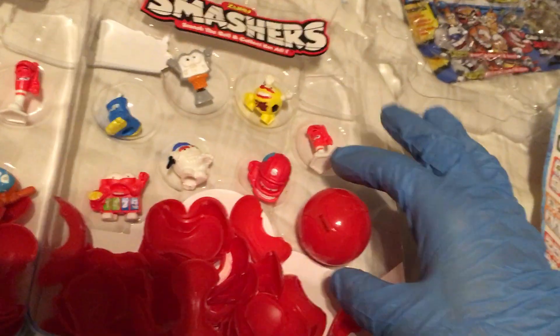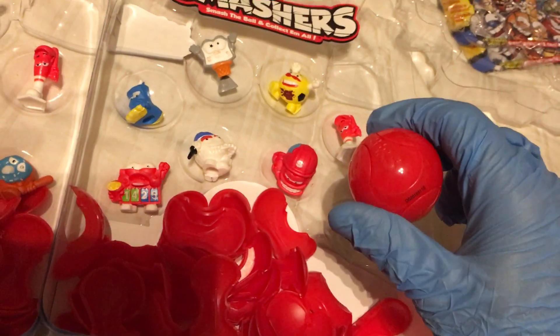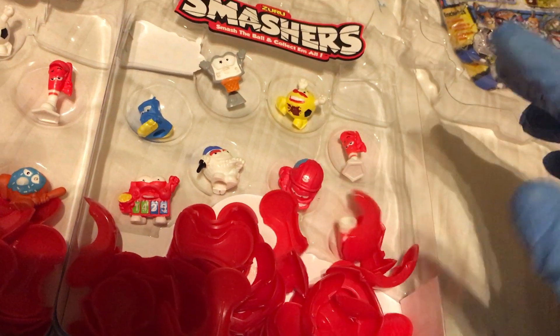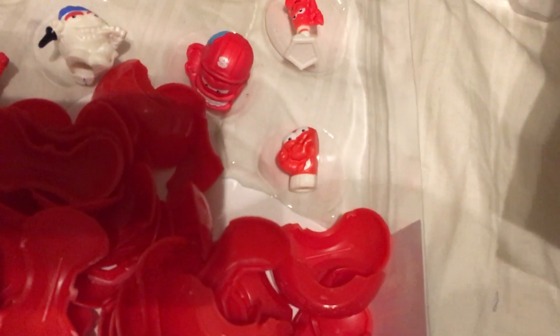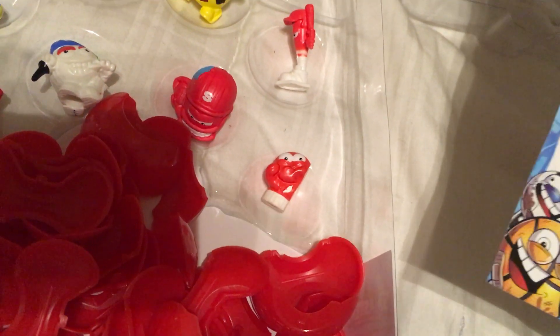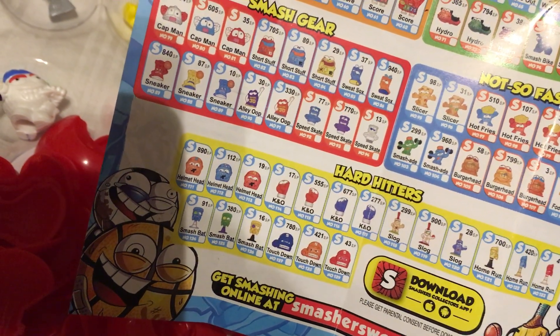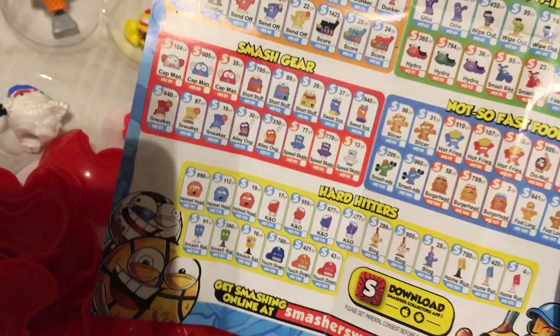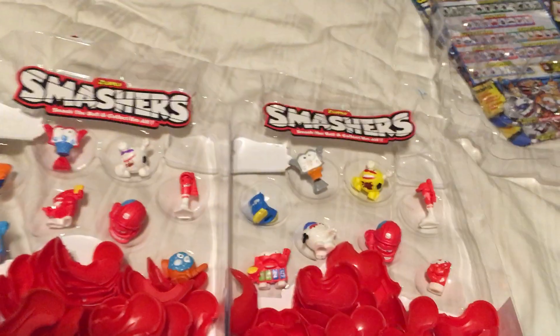We've got one left — the one with the special number. It definitely doesn't mean you're gonna get a rare, but this could be a super rare, a bad sport, or something ultra lame. I'm gonna say ultra lame. This is the left-handed boxing glove — there's a left hand and a right hand, his name is K.O. — 17 smash points. The right hand is 555 smash points. Unbelievable. This concludes our look at these two eight-packs of Smashers.